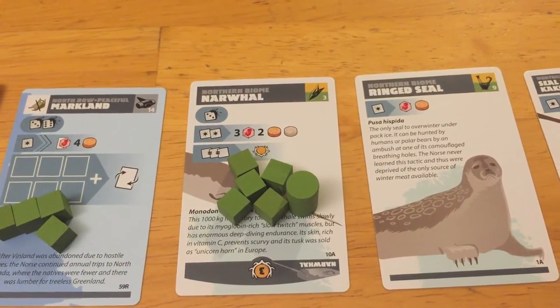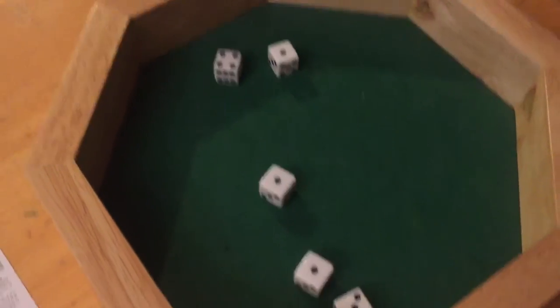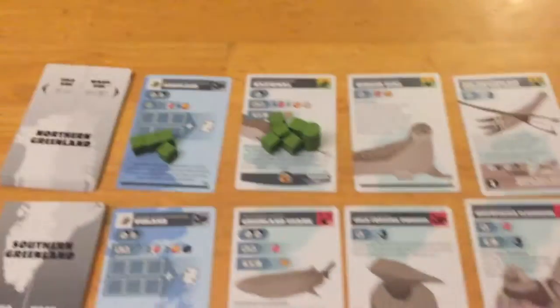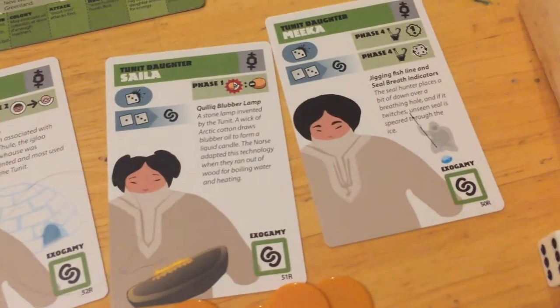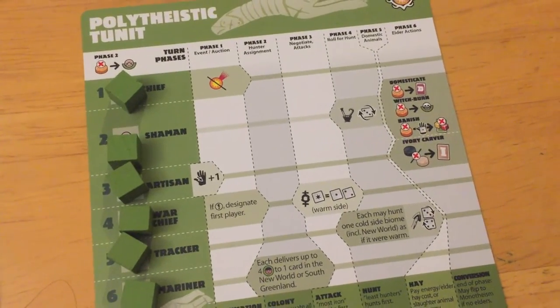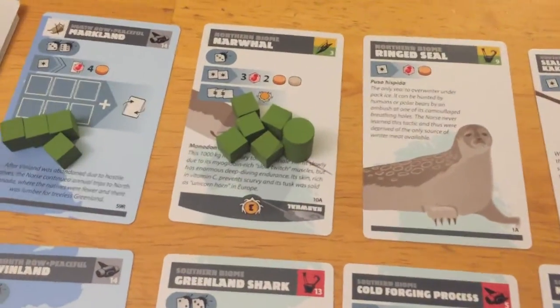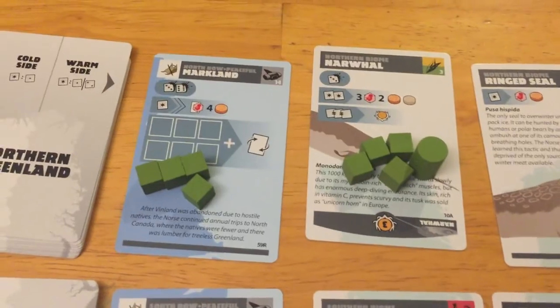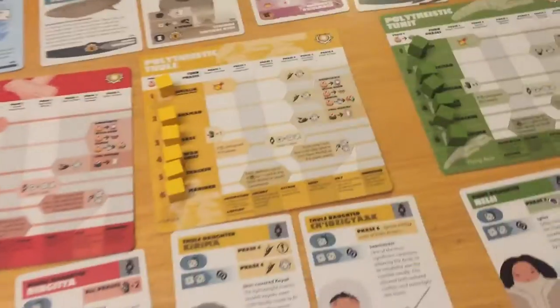Now we fight the Narwhal — same situation, auto success from the alpha, five dice. We roll three ones, a three, and a four. Kills on threes, so one death, but we're actually going to get three guys back. One death is pretty good because we're getting three babies. Green doesn't have a lot in Valhalla — the resting place for dead cubes — and because of the colonist situation for the Tunit they actually have fewer guys overall to recruit.